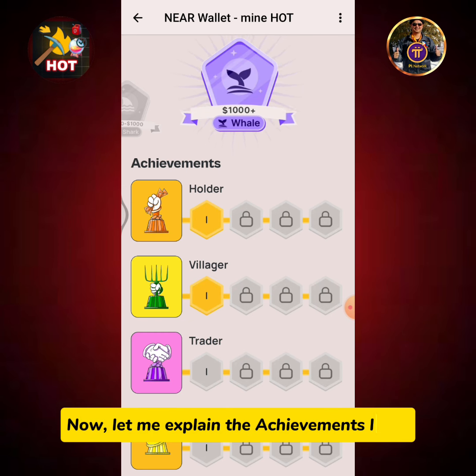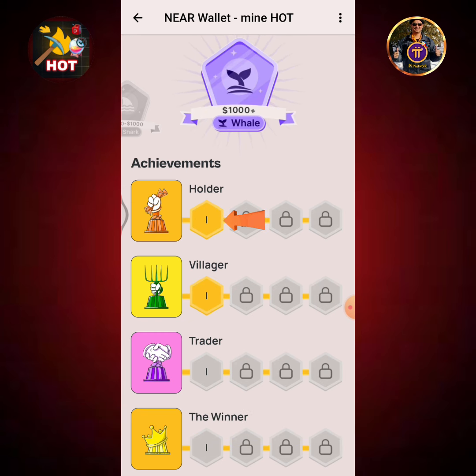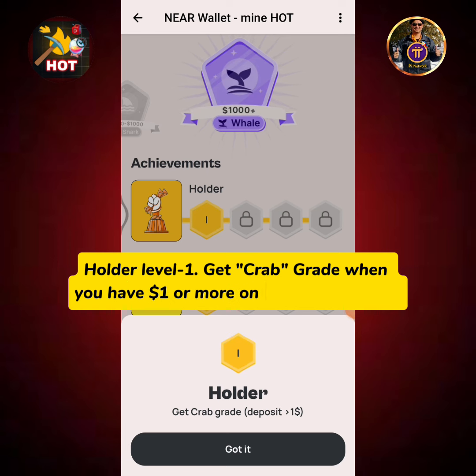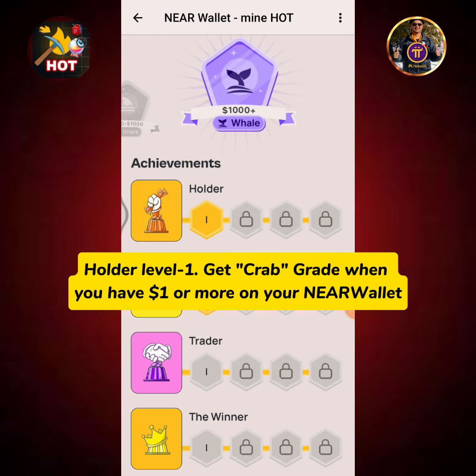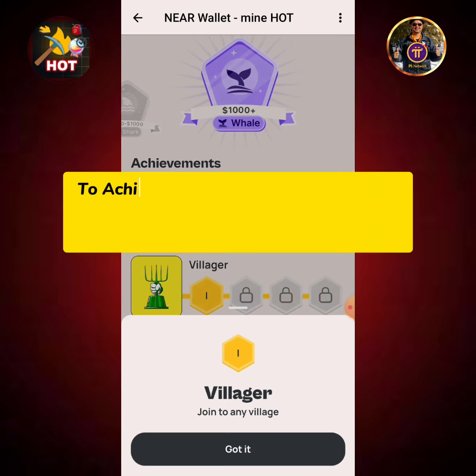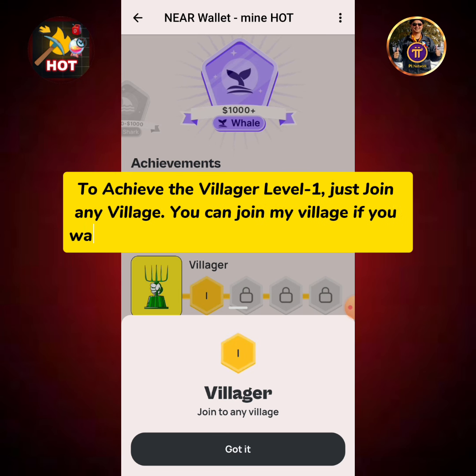Let me explain the achievements level. Holder level 1: get Crab grade when you have $1 or more on your NEAR wallet. To achieve Villager level 1, just join any village. You can join my village if you want — please find the link in the description.